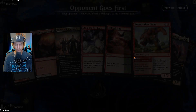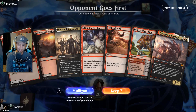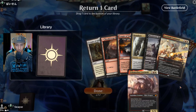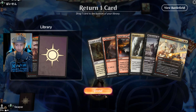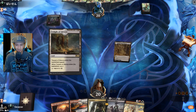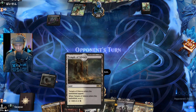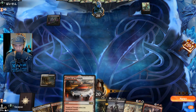Let's see what we got here — better hand please. Of course it's a two-lander. Not going to gamble on that — I guess that's a little better. Velomachus is way too far out to cast, costs so much. Let's see what we get off the top. Murderous Rider can go looking for a Luka. Luka or bust. There's a Luka. Nice.